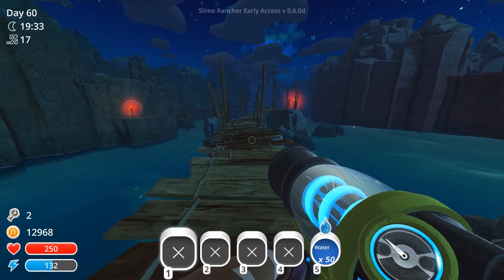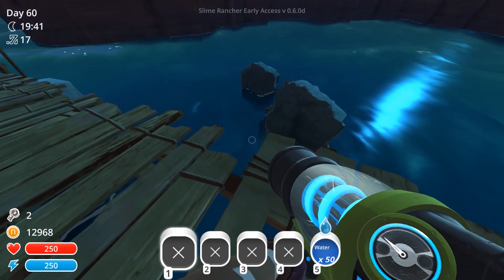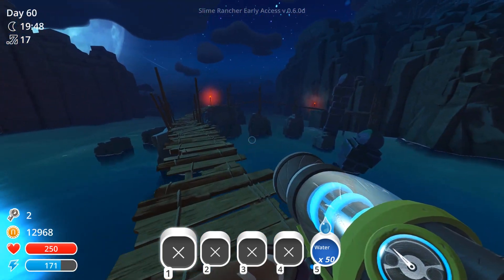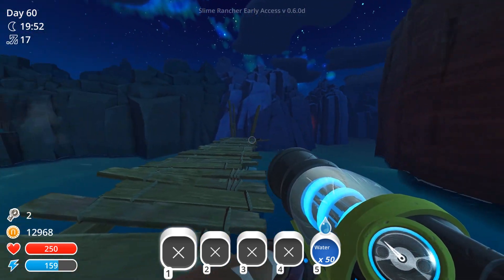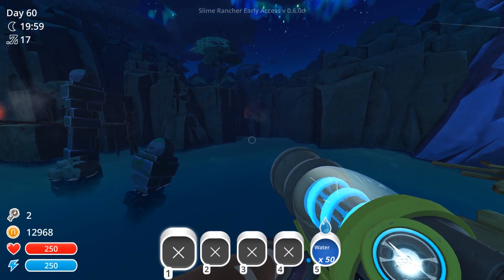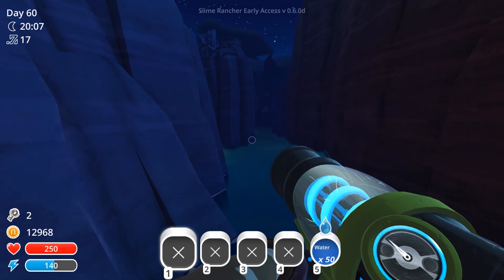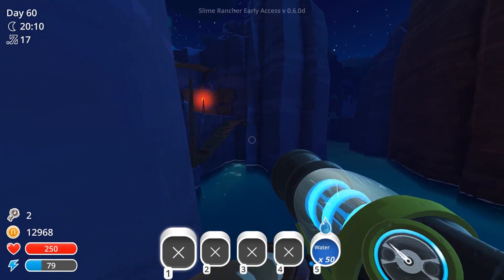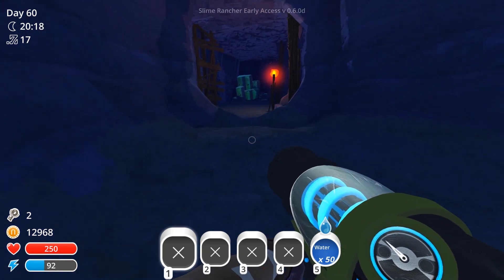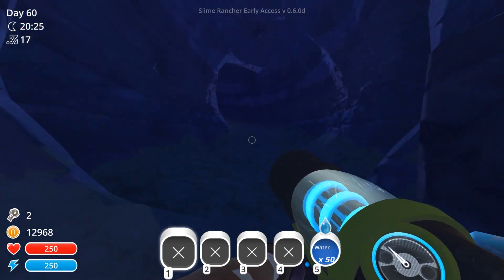Let's head into the Moss Blanket and check the whole area. Wait — did I see a glow over there? I can see a light. I don't know if that's part of the Indigo Quarry or something different. Let's give it a go and see if there's anything over here. Actually, I think we're just in the quarry now — you could technically get to the quarry without opening a key. That's an interesting find.